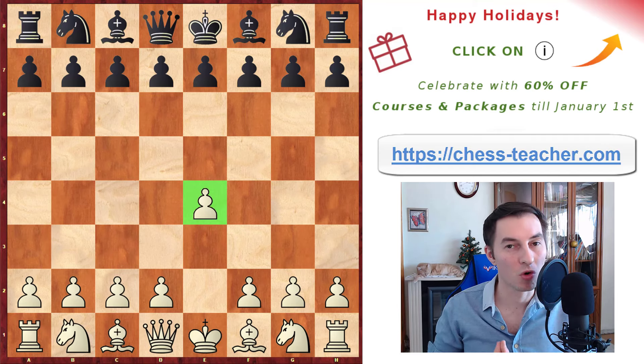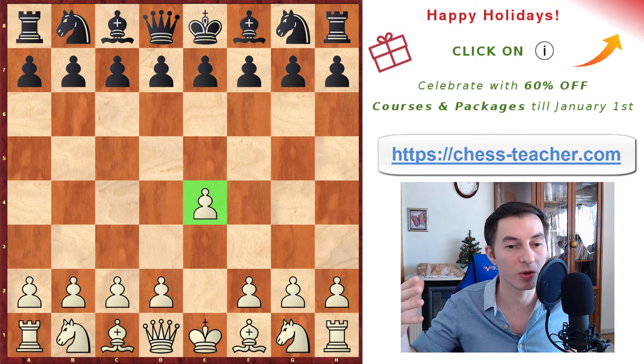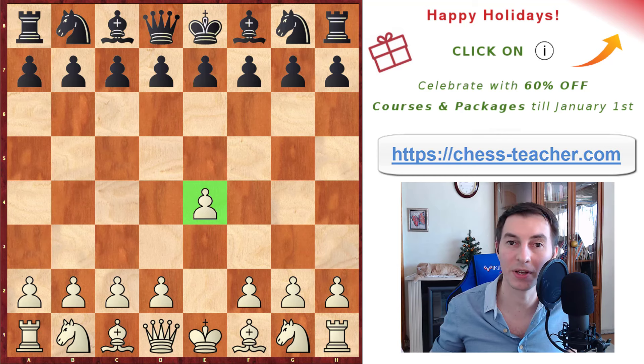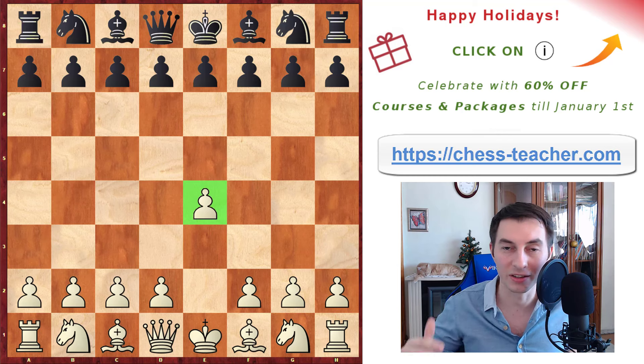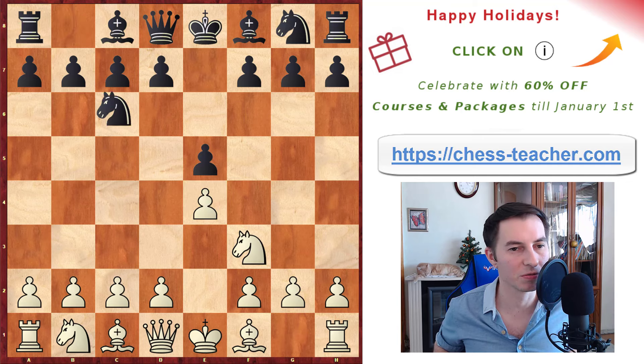Five best opening traps for white if you're playing the first move pawn to e4, as well as how you can avoid getting trapped when you're playing black. After you go pawn to e4, black responds pawn to e5. The first trap is really elegant.